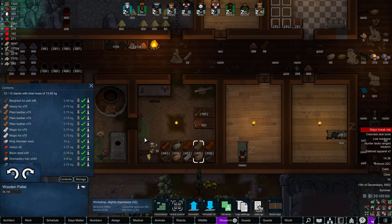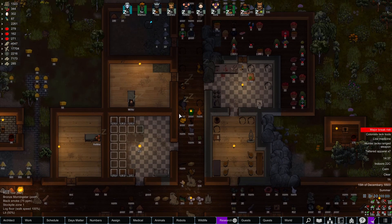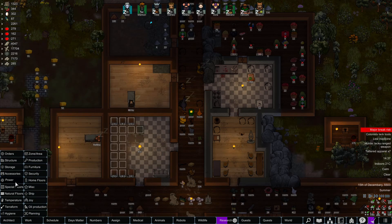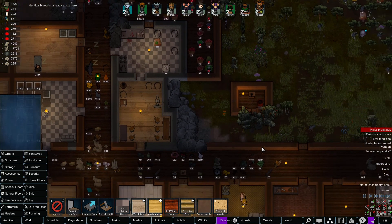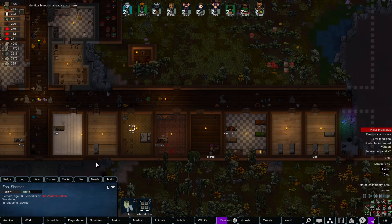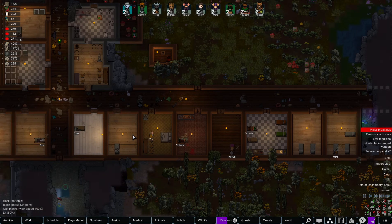We're going to build a few more pallets here — one here and one here — to give us a little more space for our textiles. We'll also build out the rest of some four over here; I think this was light wood. Zoo is looking pretty good at 8.6 resistance remaining.